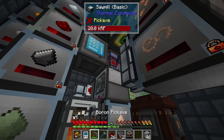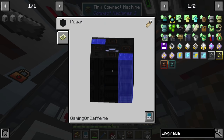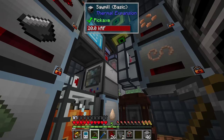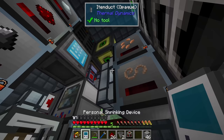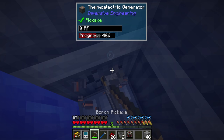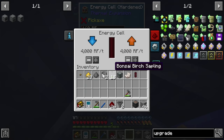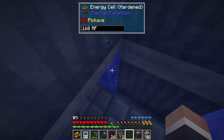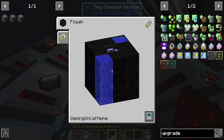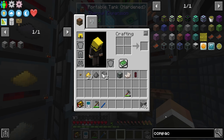With the energy cell set to input on all sides and output on the bottom, we replace the bottom flux duct. All power now runs through the energy cell buffer, so whenever we fire up the crusher, squeezer, or other machines that tank our power, instead of draining instantly we just tap into the 8 million RF buffer and hopefully never even notice the spike. Power is now being stored nicely in that cube.